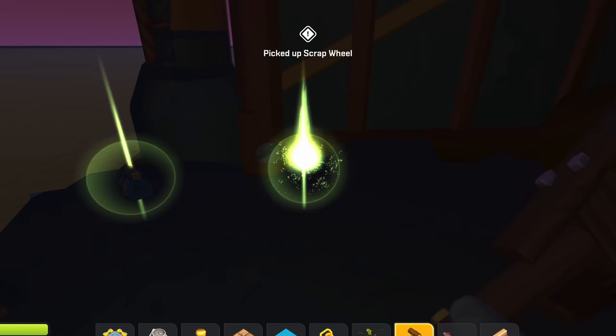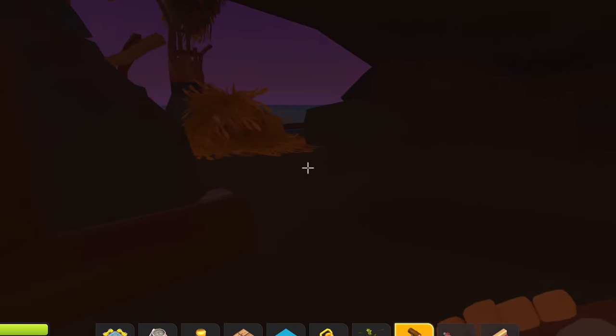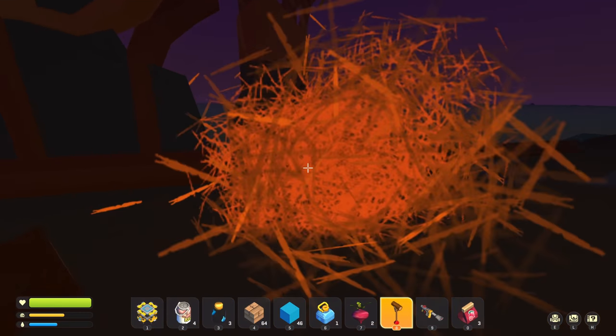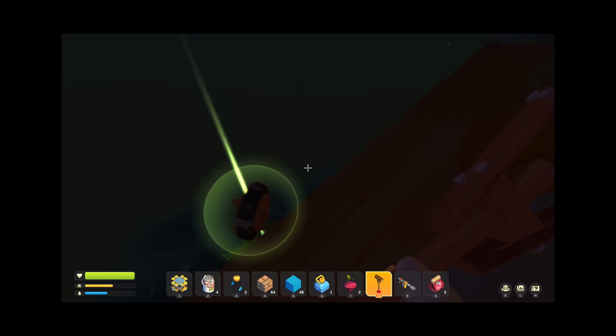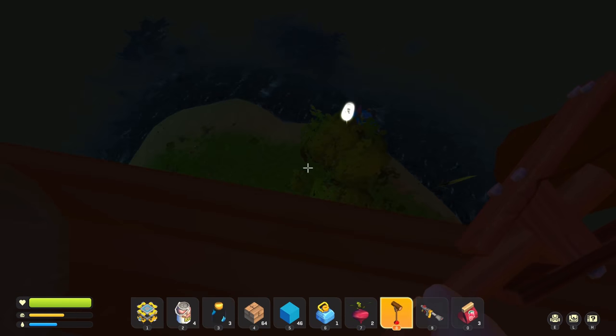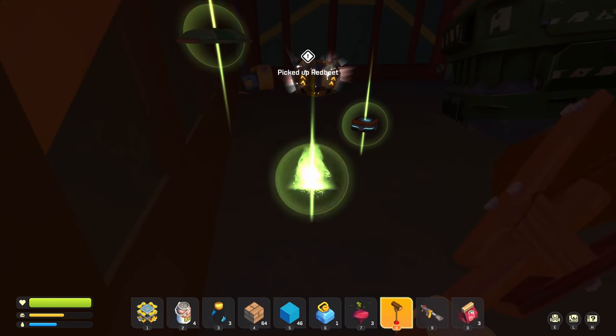I got a scrap wheel — are you serious? I think it's even more useless in this mod than usual, because we're not really gonna need wheels for anything. It's not even very buoyant. I think I'm just gonna throw it away. Oh my god, I just failed at throwing it away. There's even an epic loot crate over here — I'm so lucky on this seed.